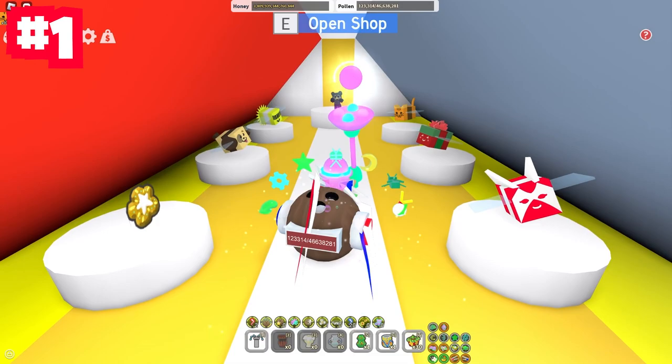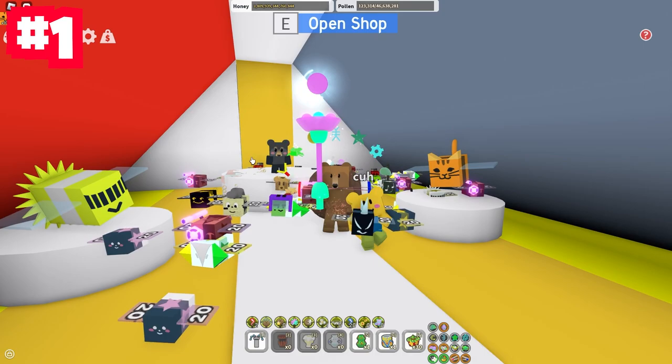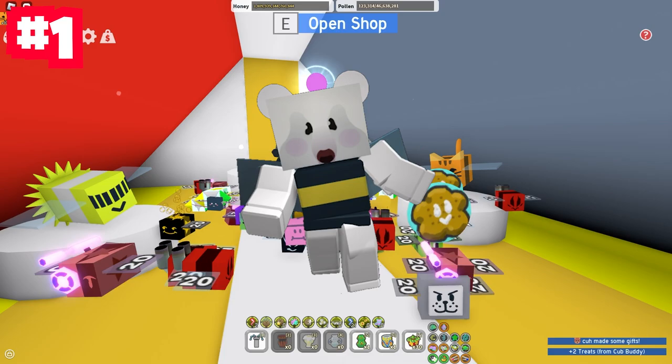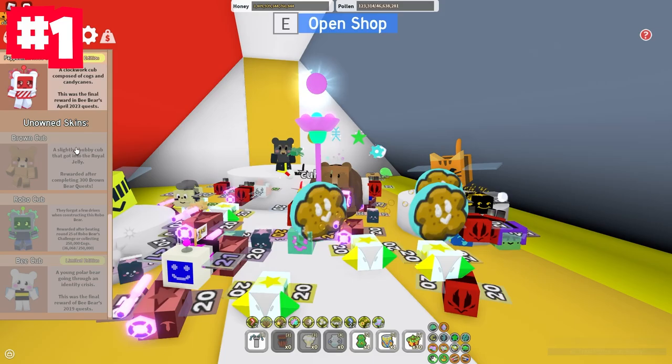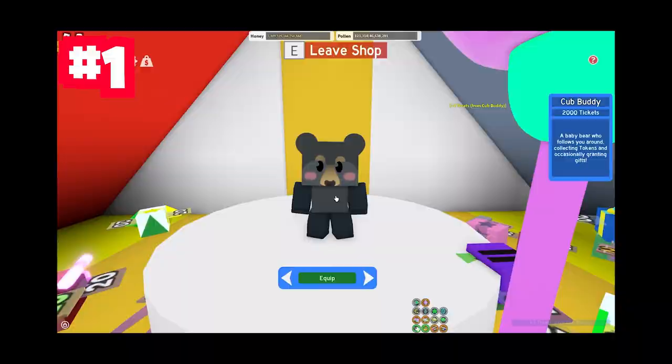Mistake number one takes place inside the ticket tent. When you go straight down you see a Cub Buddy, and the first mistake is actually buying the Cub Buddy with tickets. You can literally get it from B-Bear for free, or from Brown Cub. It's a waste of tickets — it costs 2,000 tickets. You might as well just buy a Star Treat at that point.